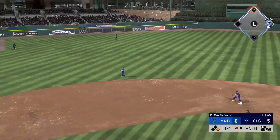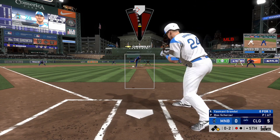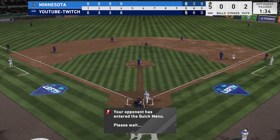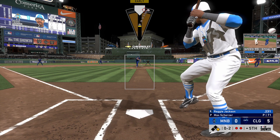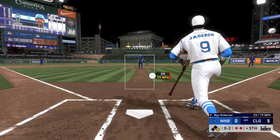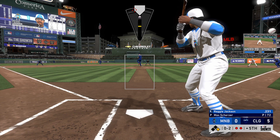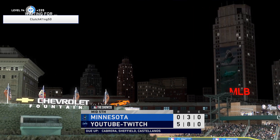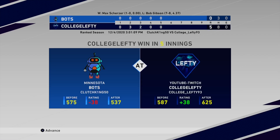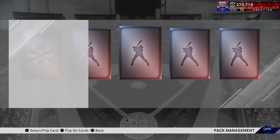In the top of the fifth, Max Scherzer is absolutely dealing — I think he has around 12 strikeouts at this point. We're facing Yosmani Grandal and then Reggie Jackson. This opponent didn't have the most games played — a 40-something and 20-something record compared to my 100-something wins. We then lose connection at five to nothing. He only had a couple hits; Trey Turner likely robbed him of a home run with a deep fly ball to left.